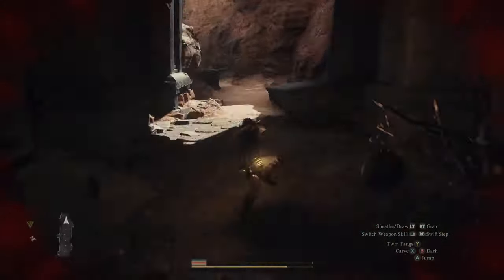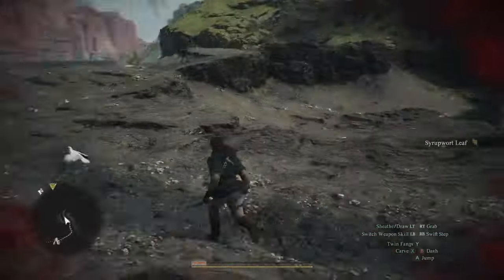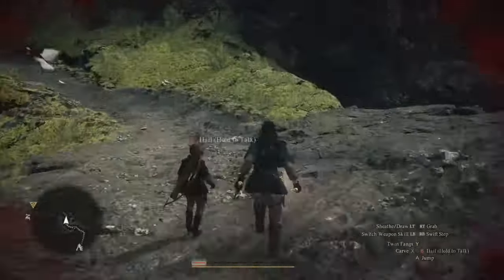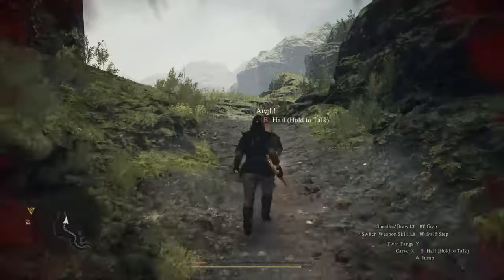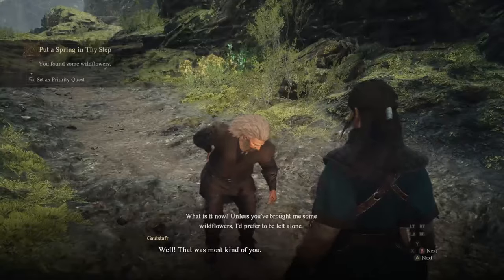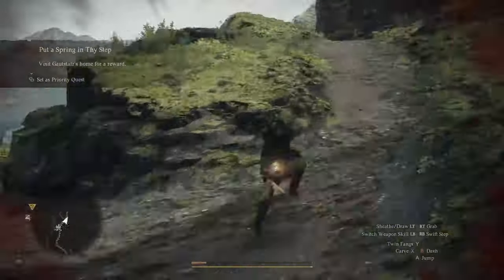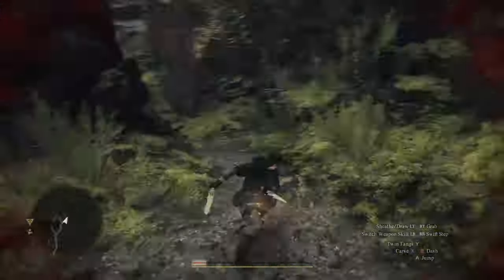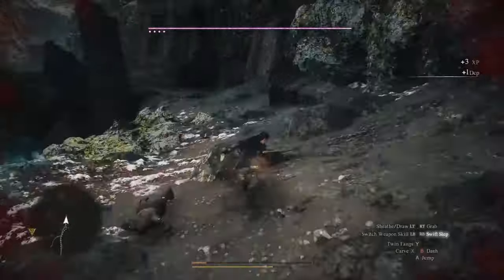Once you've made it outside the cave, start picking up the plants you see. As you pick them up, you'll come across an old smith who needs three herbs from you. When you give him the herbs, he'll ask you to meet him at his home. But first, we need to make it all the way to the Volcano Island camp to set up our port crystal. There's almost no way to get the smith there at our current level without doing this.